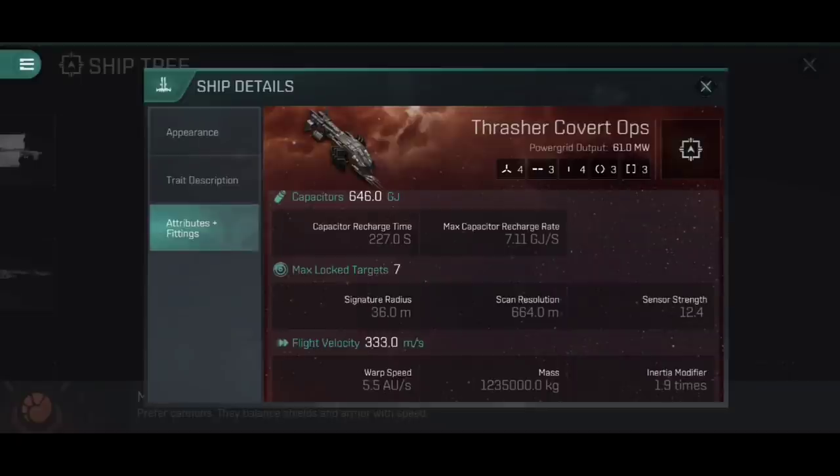The scan resolution is where the Covert Ops and the Fleet Issue have a bit of back and forth. The scan resolution here is 664, and the Fleet Issue has a standard 587 — on paper that looks like a 13% increase, 13% faster lock-on speed. However, the Fleet Issue gets a bonus from Destroyer Command of 5% scan resolution per level, which takes it up to 733.75, meaning you actually lose 10% scan resolution on the Covert Ops. You can repair that with rigging if needed. The warp speed goes up to 5.5 astronomical units per second, right up there with some of the fastest frigates, compared to the Fleet Issue's 4.5.